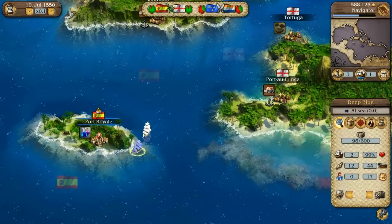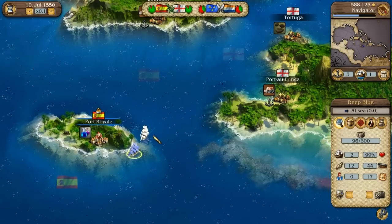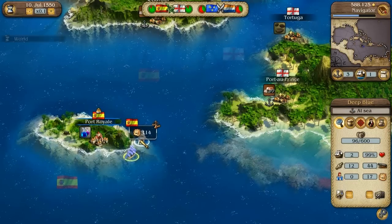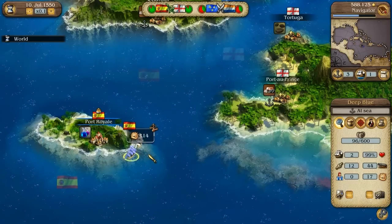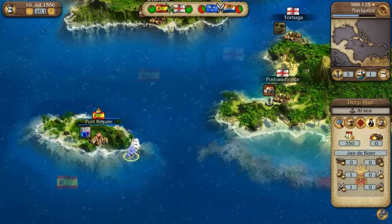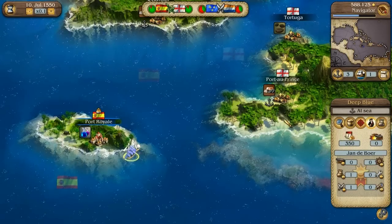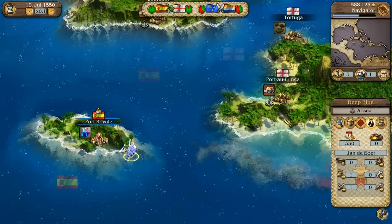Whenever you meet another convoy on the chart, you can immediately see its fighting strength. This way you can estimate how good your chances against that convoy would be. The captain area lets you see how much your convoy costs per day. Every ship requires a certain upkeep from which the captain and crew are paid, and there are also additional costs for any additional sailors hired.